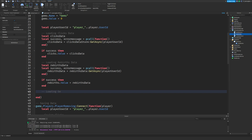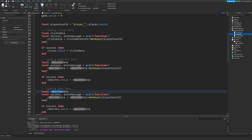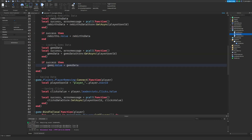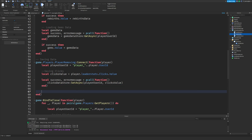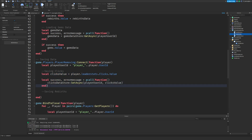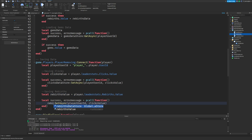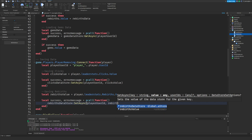Next we're going to do local loading gems data. Again I'll copy and paste the block but replace 'rebirths' with 'gems' — so local gems data, gems data store, and gems dot value equals gems data. I'll also add a comment 'saving clicks' and then underneath that 'saving rebirths'. I'll copy and paste the saving block, changing it to: local rebirths value equals leader stats dot rebirths, then rebirths data store set with rebirths value.